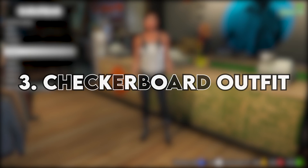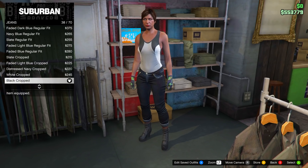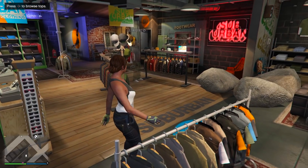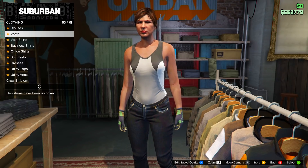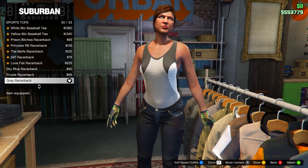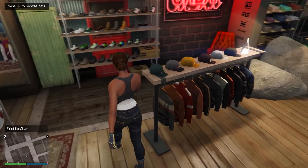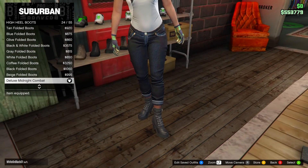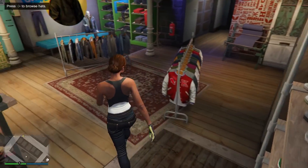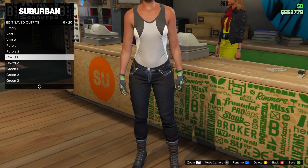Moving on to the checkerboard, which also consists of two outfits on the female. Keep the gloves the same, then go to pants, select jeans, and equip the black cropped jeans. After that, go to the top section and head down to sports tops — equip the grey racerback. If you still have the jacket on from before, take it off. Then head to the shoe section, go to high heel boots, and go for the deluxe midnight combat boots. Go to the front counter and save this in slot number six, named checkered one.